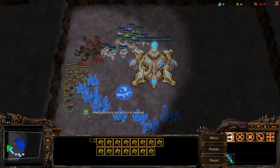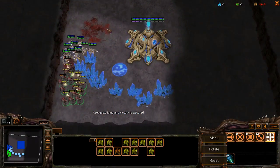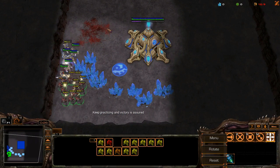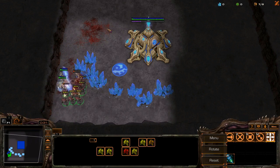Here you can see that the Marines got destroyed by the Zealots in an open fight, but if you run behind the minerals and use them as a choke point you can narrowly win. Just doing this basic maneuver allows you to win the fight, but only barely.